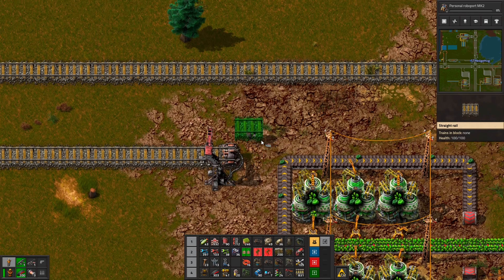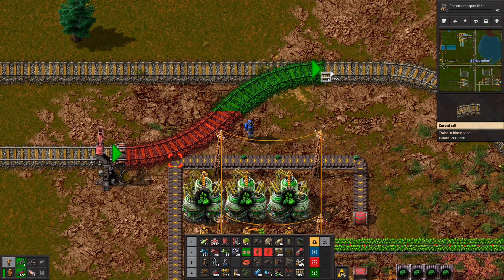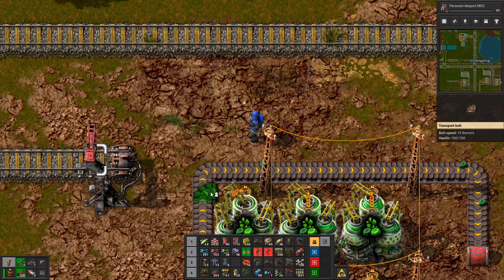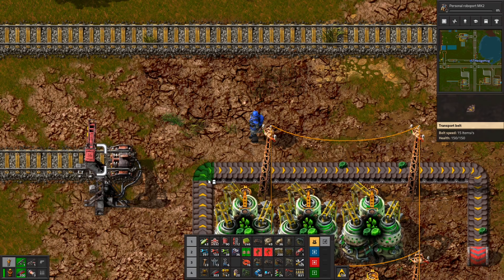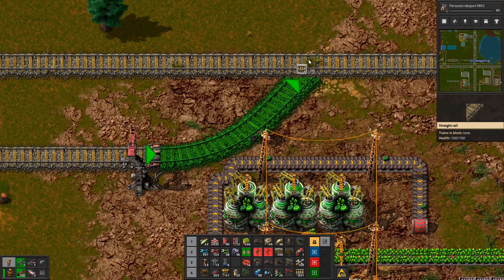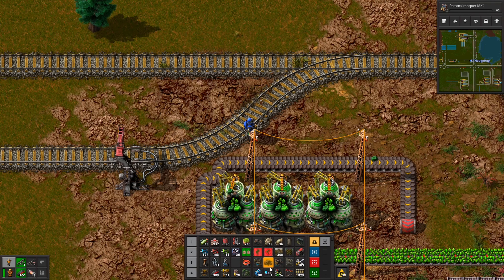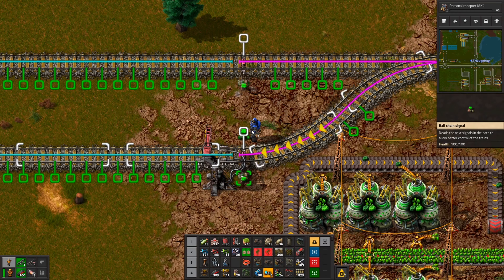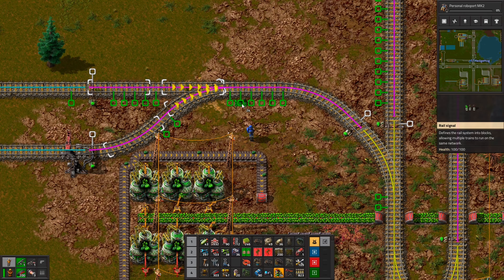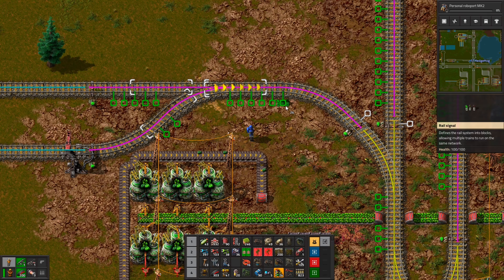I need to squeeze a train track past the belt. Here comes the train. Don't go - switching you to manual. If that works, I'm happy with it. I think I can do with a couple of long-handed inserters as well and then you can go back to automatic.